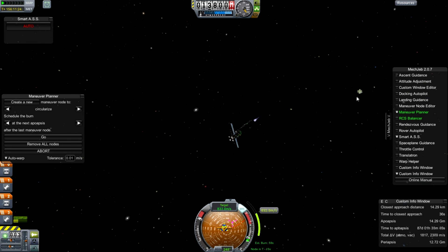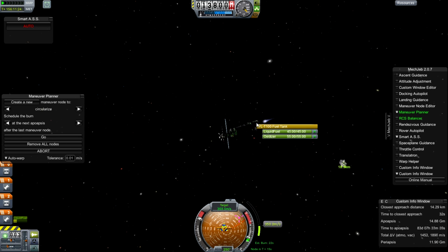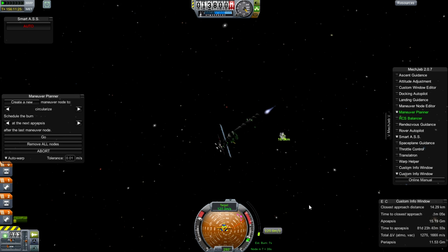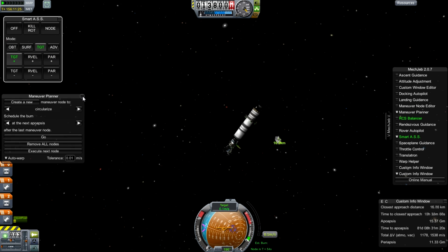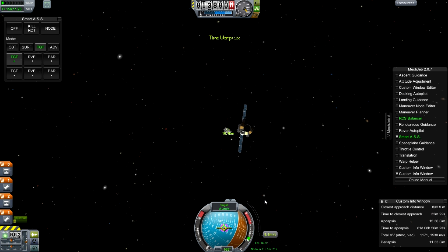I used a little bit of autopilot here and there, but all the maneuvers were planned by hand — I didn't ask it to do anything except for this final close approach, which you've seen me do many times. Now we're about 15 kilometres out. We're going to burn slowly towards this, which is going to take a lot of patience because we don't want to use time acceleration.